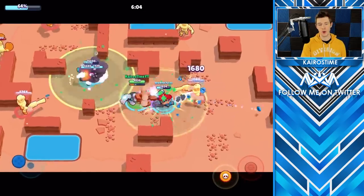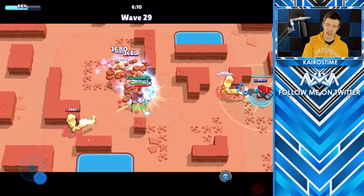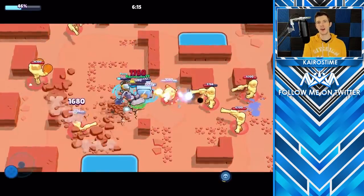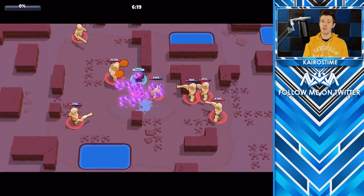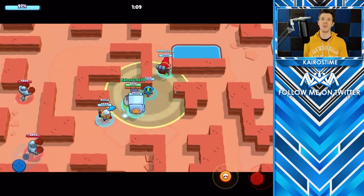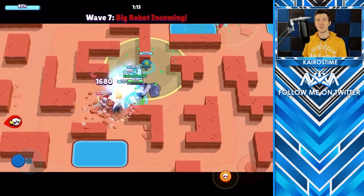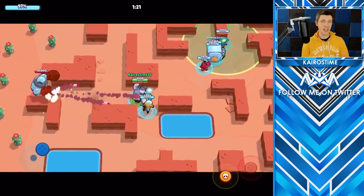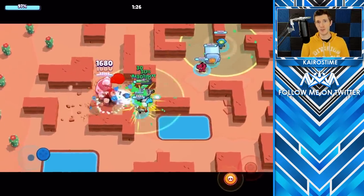El Primo is also a really great brawler to use in RoboRumble. His DPS matches Pam's and he has a super that can reset the boss's rocket attack. The trick with El Primo is using walls to get close to snipers and quickly taking them out. When facing melee bots, walk toward them until they are within melee range, then walk backwards while attacking so you take them out without receiving damage. If multiple bots are close together, El Primo can double his high DPS by attacking two at once — risky, but incredibly effective if you have the HP reserve.